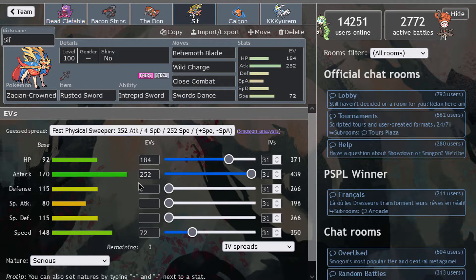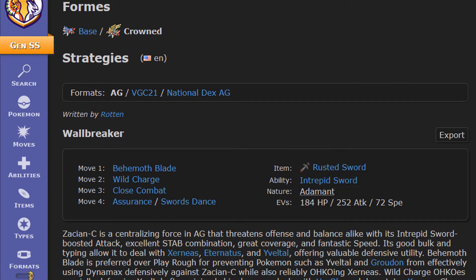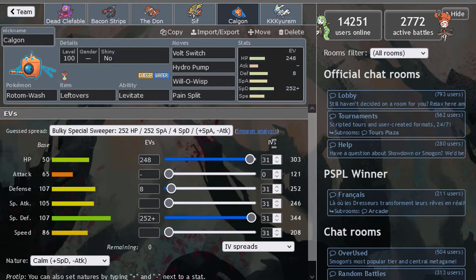Since we are in Anything Goes I may as well use Zacian-Crowned — it's been a while and I love it. I forgot the nature on this one — this is the wallbreaker, it's Adamant nature. You just go in with this set in this tier, it's insane. It's more of a bulky offense build with a little bit of speed. Since he's so fast at base, you already outspeed most things in the tier anyway. You hit them very hard with Swords Dance plus this coverage.